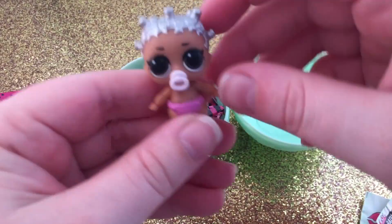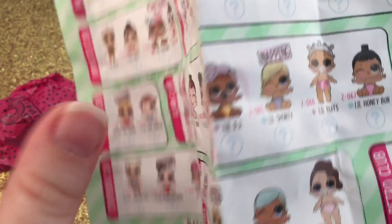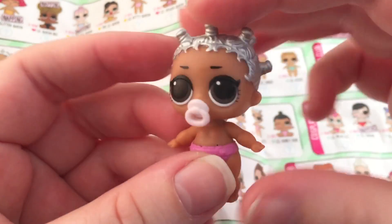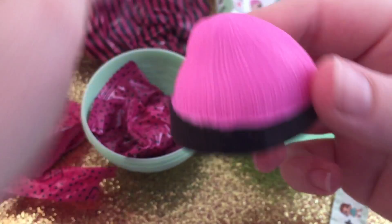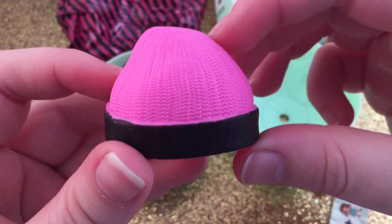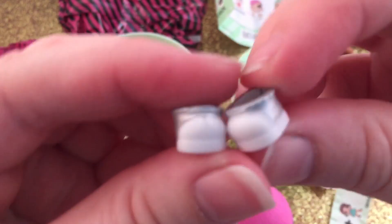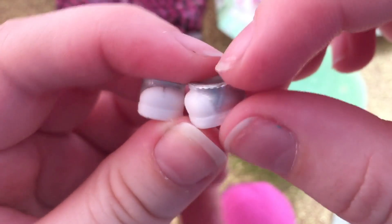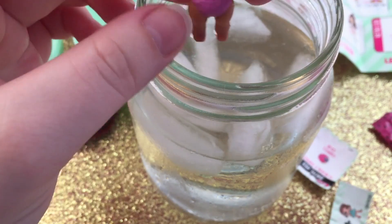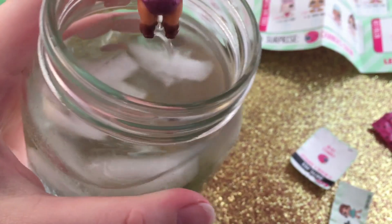It looks like we got Little Beats from the Hip Hop Club. She has shiny silver hair and we get a little pink beanie with a black band — so cute — and two little shiny sneakers. Let's see if she is color changing: her chest and her feet change color, making it look like she has a little shirt on.